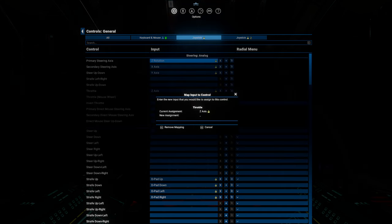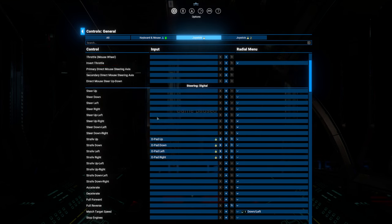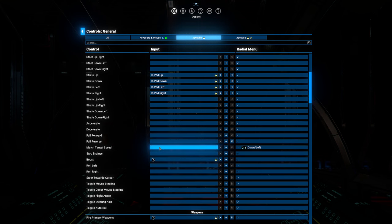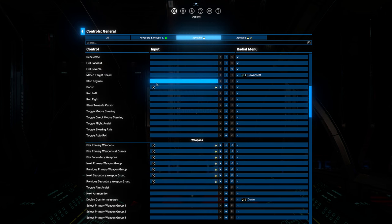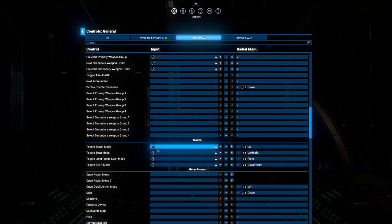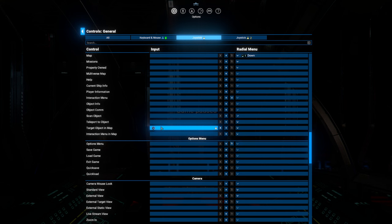My throttle I'm going to unbind from the joystick because the throttle quadrant is going to do the throttle — that'll probably need to be inverted. Strafing up and down is my hat switch, and left-right is also on the hat switch. Boost, travel mode, scan mode, long-range scan, and setup mode are all on the joystick, along with targeting objects on the map, container magnet, and deploy satellite. On the throttle quadrant: throttle, interaction menu, targeting things, next target, previous target, and docking.